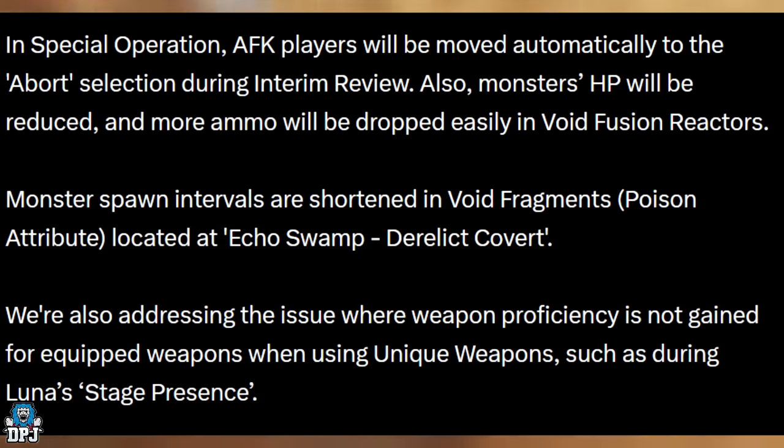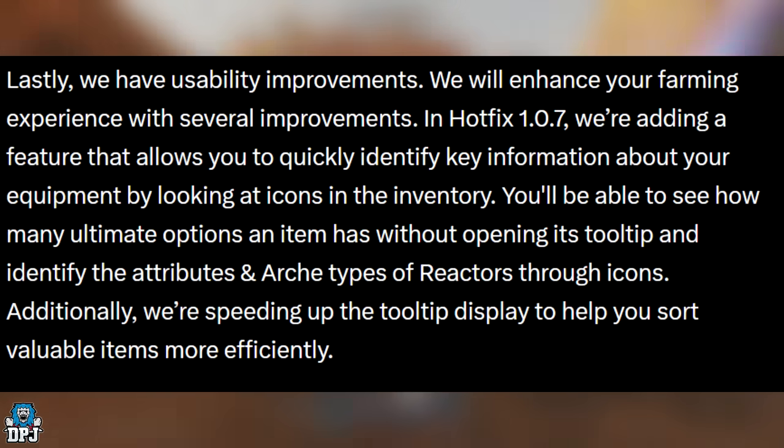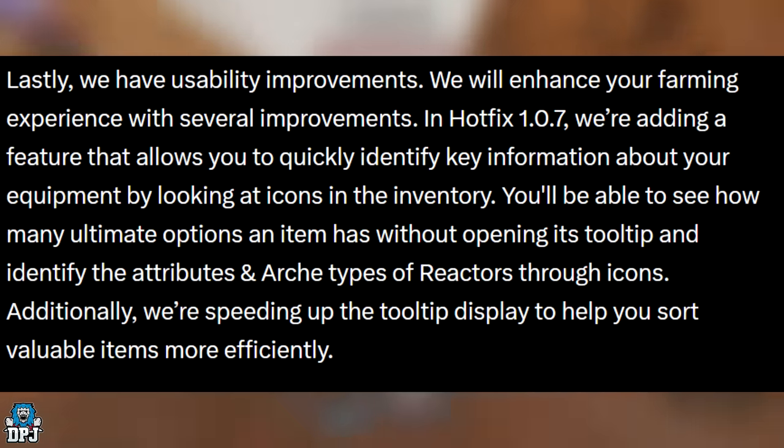Monster spawn intervals are shortened in void fragments at the poison attribute locations at Echo Swamp and Derelict Culvert. They're also addressing the issue where weapon proficiency is not gained for equipped weapons when using unique weapons such as during Lunar Stage Presence. I didn't even know that was an issue, but it makes sense that they're changing it.